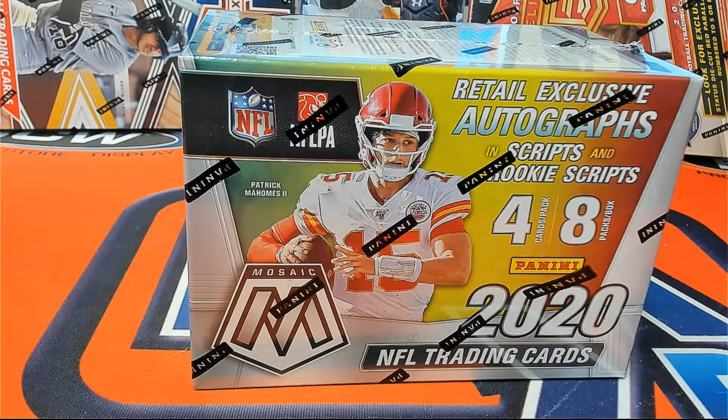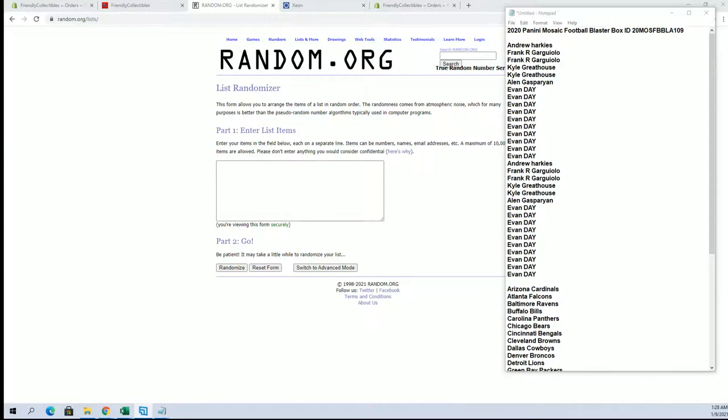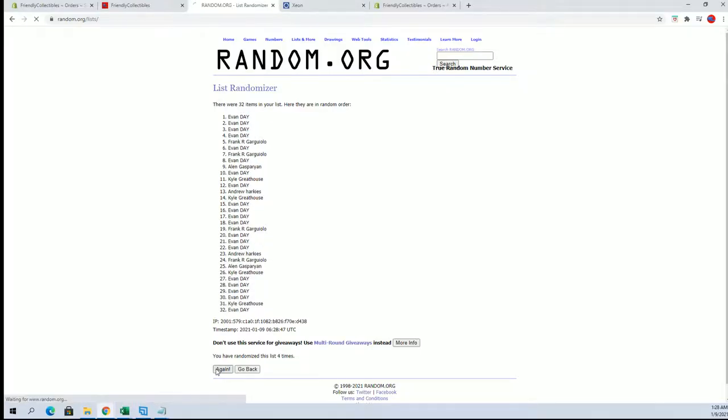All right, 2020 Panini Mosaic football blaster box 109, brought to you by Bowman's Best. Here we go, good luck. We got Andrew H down to Evan D, let's copy and paste.